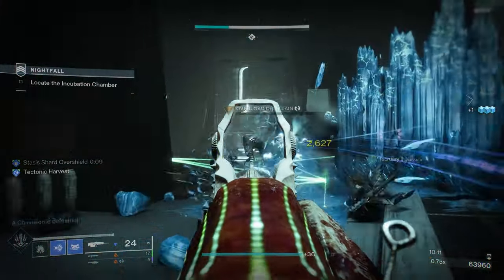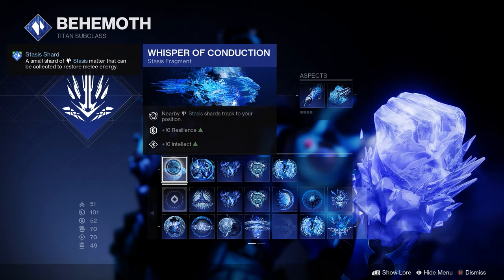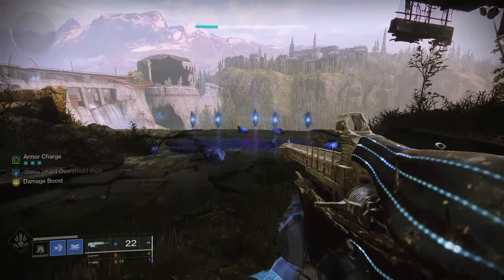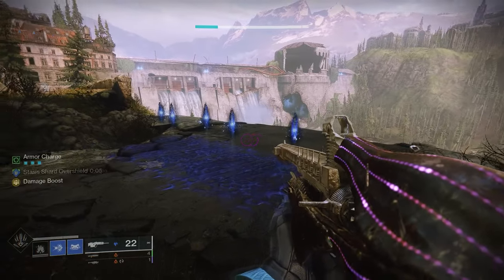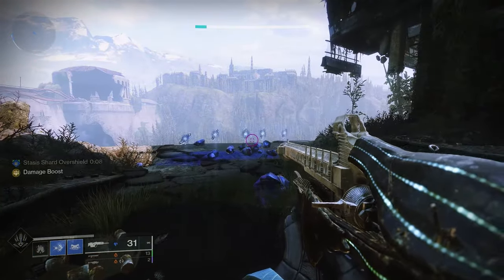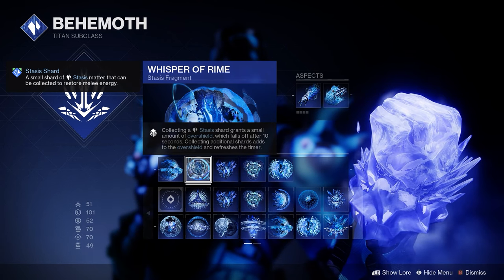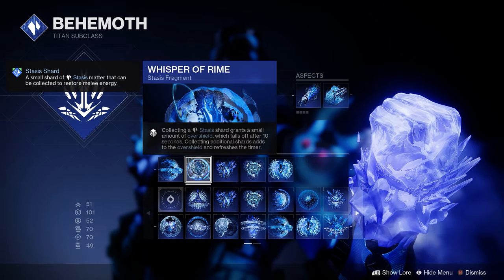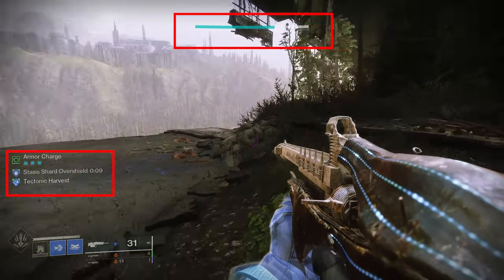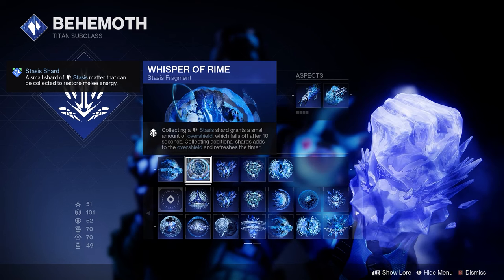Moving on to the fragments — we have 5 since Diamond Lance gives us 3 slots. Whisper of Conduction makes Stasis shards track to your position. This is a tricky one because Wicked Implement already makes Stasis shards come to you, but only the ones created by the weapon. If you shatter a crystal and it shatters other crystals nearby, only one shard comes to you while the others stay in place. With this fragment, all of them come to you when you get close enough. It also gives 10 Resilience and 10 Intellect. Next is Whisper of Rime: collecting a Stasis shard grants a small amount of overshield lasting 10 seconds, and additional shards add to the overshield and refresh the timer. Each shard gives you a tenth of your shield bar — it could save your life, especially with the amount of shards this build creates.